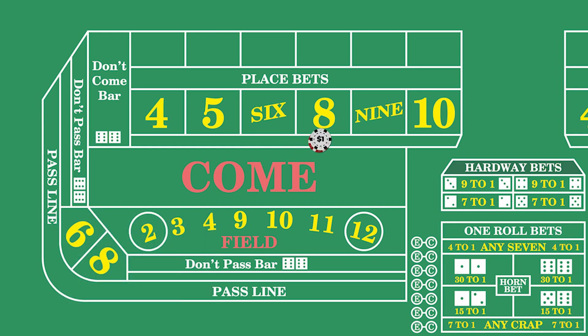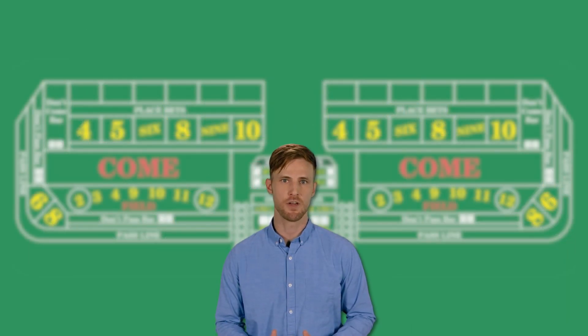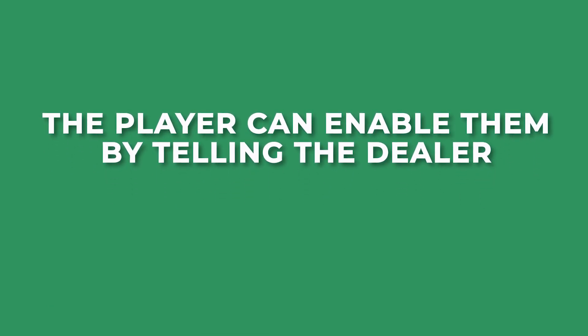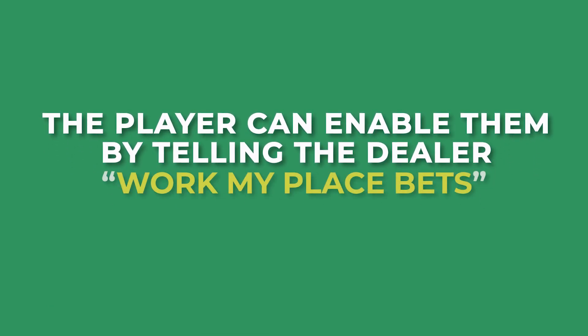It's important to note that the positioning of your chips within the zone is crucial, especially when multiple players are betting on the same number, so the dealer knows who placed the bet. By default, place bets are off on come-out rolls. The player can enable them before the first roll of the dice by telling the dealer work my place bets.